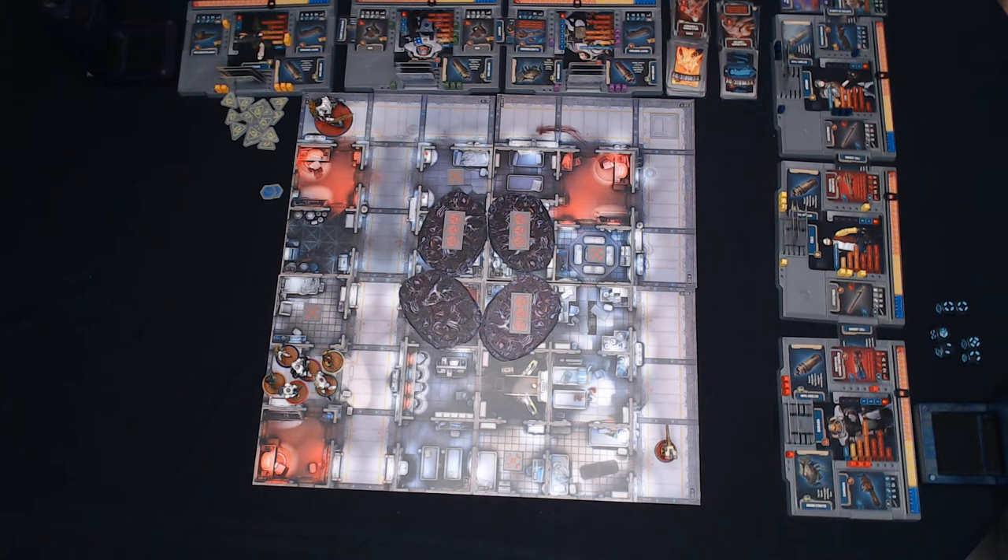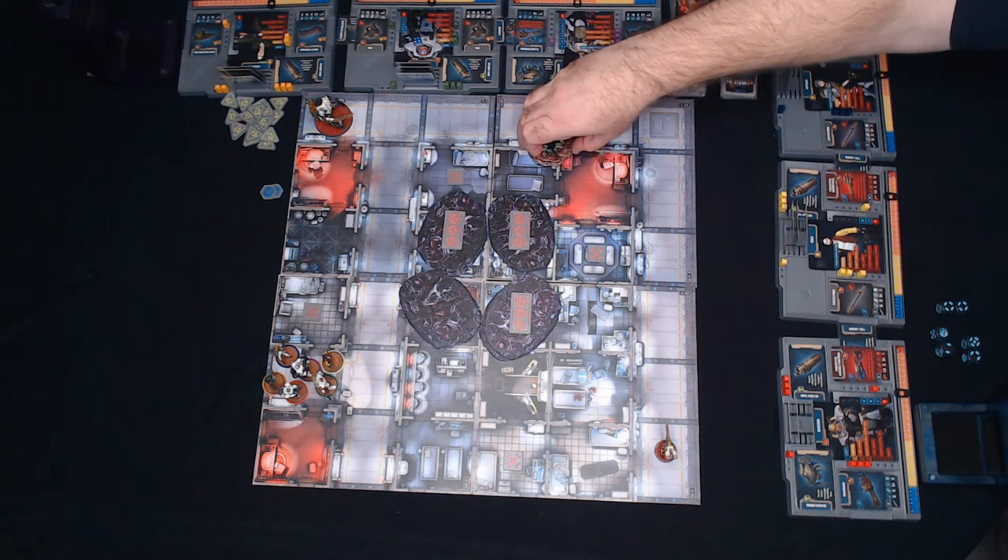Finally, the two-step mold destroying method: all mold must be destroyed to win. Step one — generate a hellfire effect in the zone, setting the upper mold token to its inactive side. If the mold is set back to active for any reason, the process starts over. Step two — survivors must spend nine actions in the zone when there are no xenos in it. You place a noise token for each action spent this way. These noise tokens are not removed during the end phase but are removed when a xeno enters the zone. Once all nine actions are spent, remove both mold tokens.